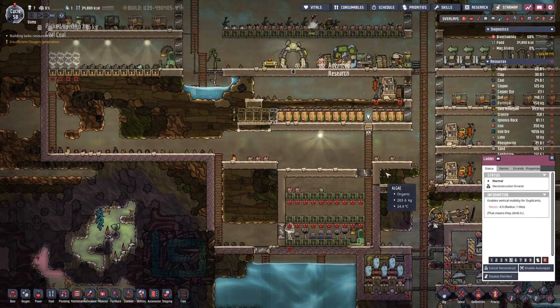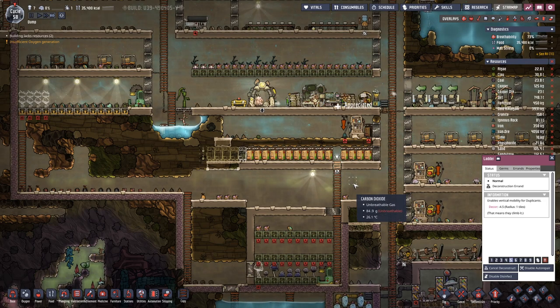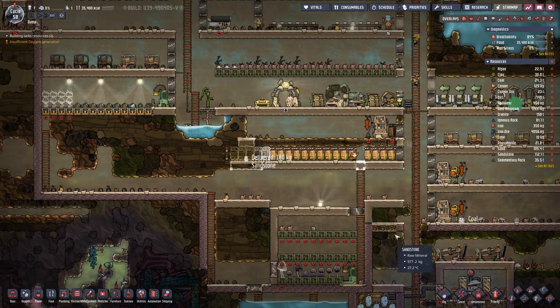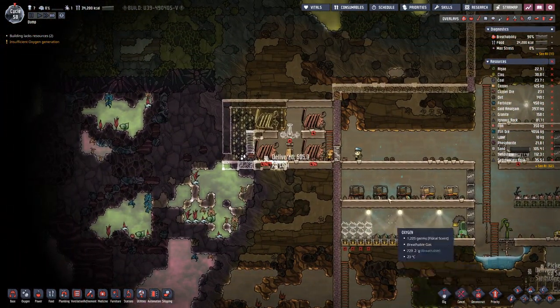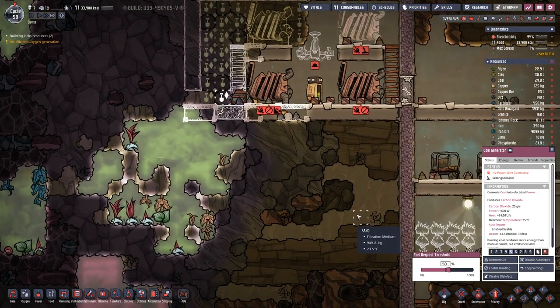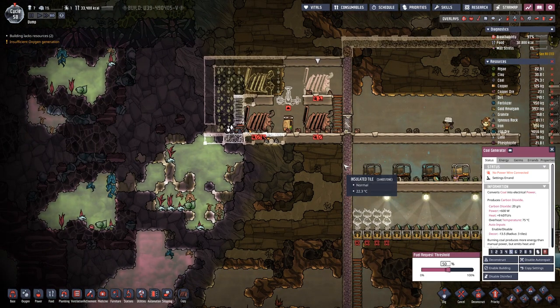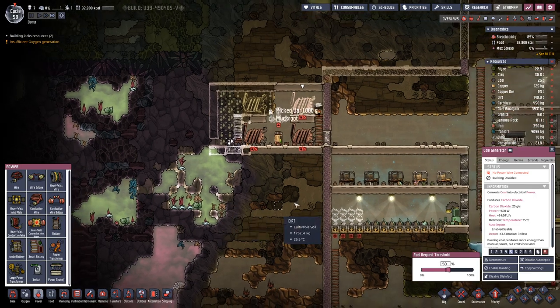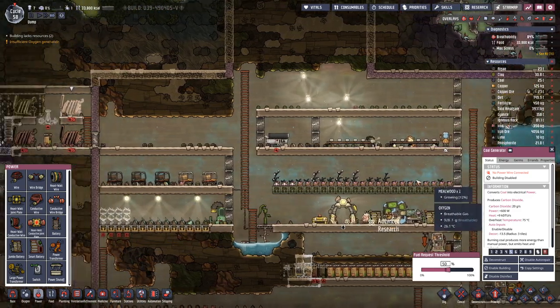We do not need the ladder down here anymore. We can place one more storage bin down this spot. We should also disable this building. Down here along this wall we will have the transformers — probably the large ones — so we can pull out two kilowatts with conductive wiring, and basically have one transformer for each level.